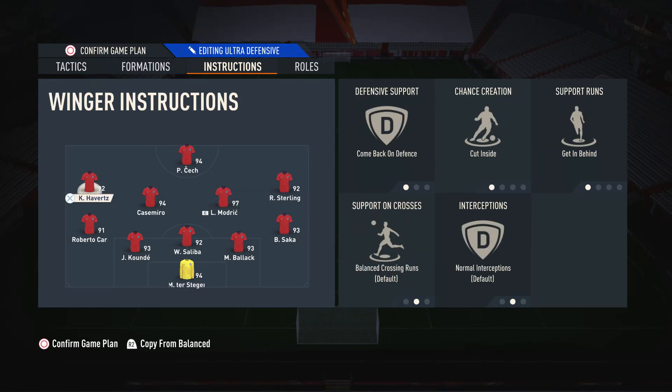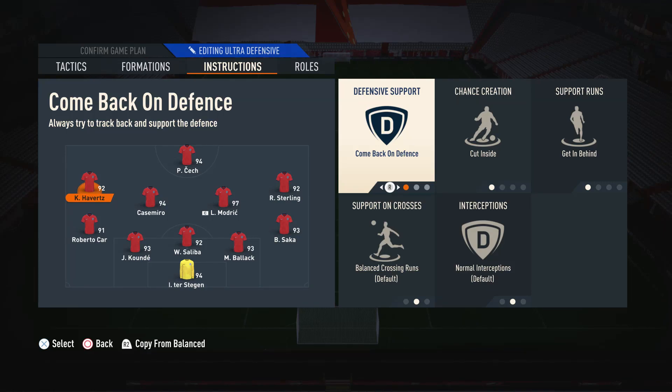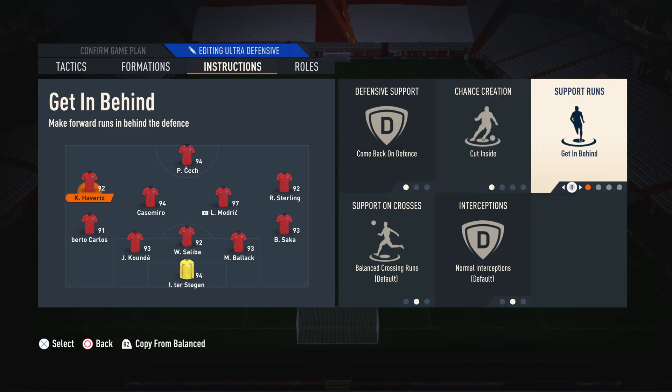Moving on to the right mid and the left mid, I have them both on comeback on defense, cut inside, and get in behind. We have them on comeback on defense so they always keep the correct defensive position. If we leave them on basic defensive support, these players can be very lazy and leave gaps, especially in those wide areas. When you put them on comeback on defense, it ensures they keep a nice compact shape. We have them on cut inside so they're always looking to make those narrow runs inwards to get near the goal, and it helps link up with the striker by making diagonal runs near him. We also have them on get in behind so they're always making those darting runs and not too static.